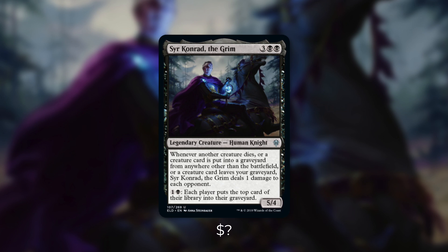Sir Conrad's trigger has a lot of tech, so let's break it down. Whenever any creature but Sir Conrad dies, it pings everyone for 1. Whenever a creature card is put into a graveyard from anywhere else, it deals 1 damage to each opponent as well. And then if a creature leaves your graveyard specifically, it's going to deal 1 damage to each opponent.